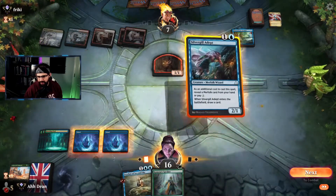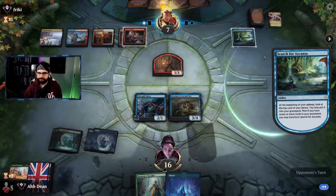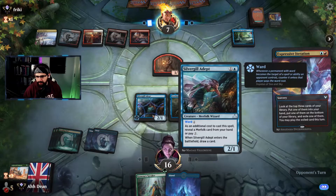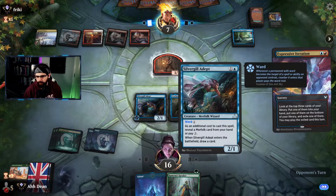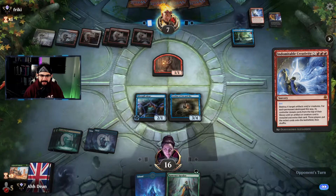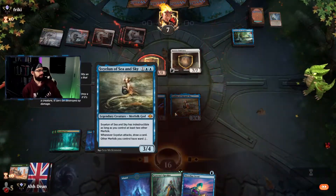Oppo here is likely Jeskai Creativity. They've still got Creativity on their books. We're attacking and drawing with this — it just gives +1/+1 for itself. Ward of one. They have Creativity and a land — GGs. Indestructible creatures — there you have it, I can't do anything. GGs.